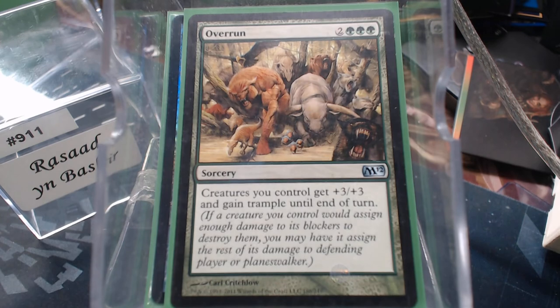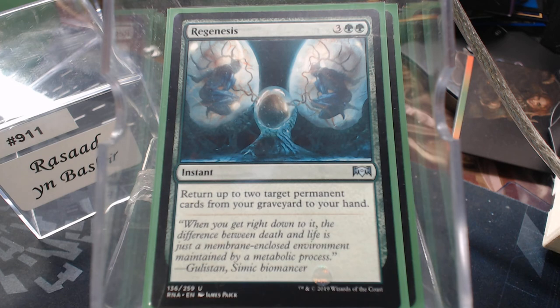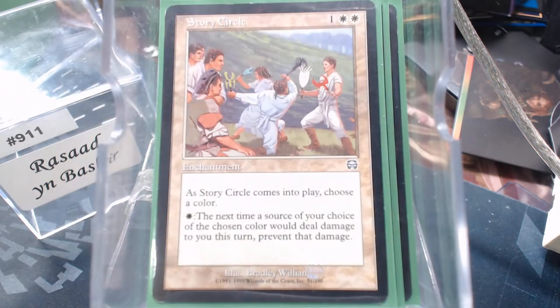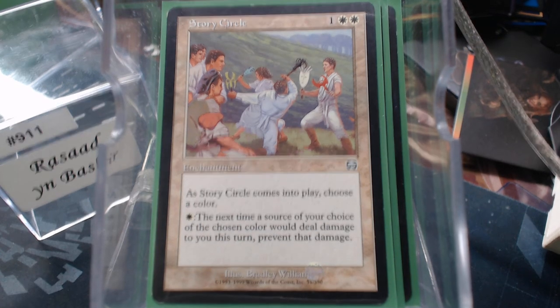Overrun is going to help us get through. Do we need to break through? Sin from Avernus might help there. Regenesis — regrowing two cards is never a bad thing. Story Circle — there's always a common enemy color at the table and I don't think Story Circle gets enough credit. It's an amazing card.